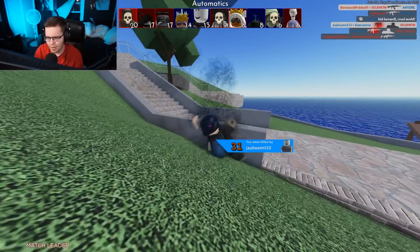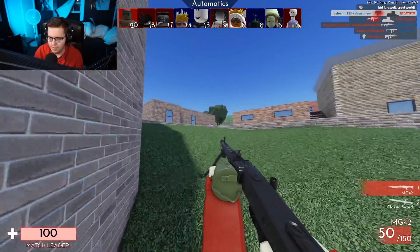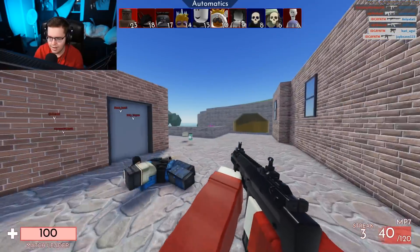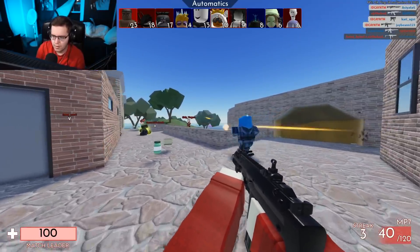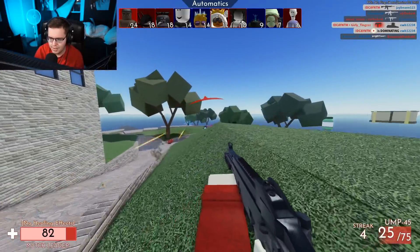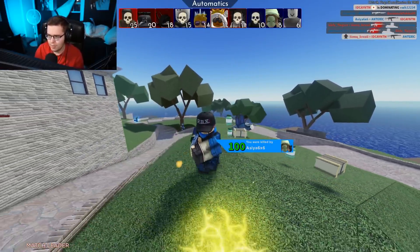He shot me through his teammate's ice cube — 600 IQ teammate. It shouldn't see me here. There's one, there's two — thank you, I literally didn't even have to move my crosshair. Nice! UMP's decent damage, just hit markers. 57 HP — somebody kills him. Let's go!